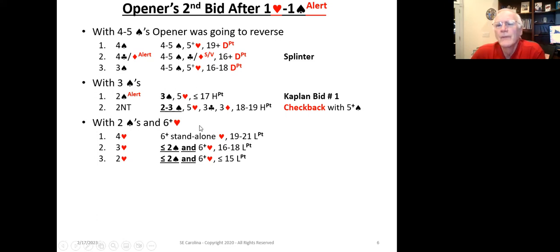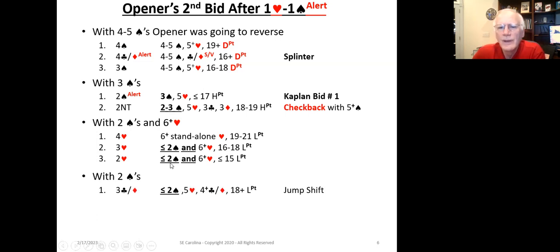With fewer points, the opener is going to bid two hearts. Remember, when the responder bid one spade over one heart, that bid does not deny a fit in hearts. It's very possible that the responder has three hearts. Now with only two spades, there are other strong bids available — a strong jump shift with five hearts and four to five clubs and diamonds.